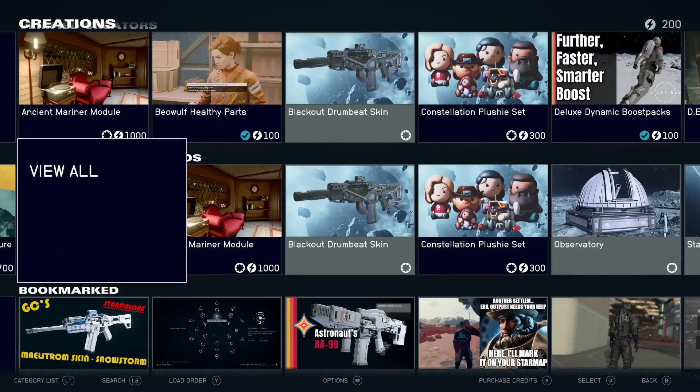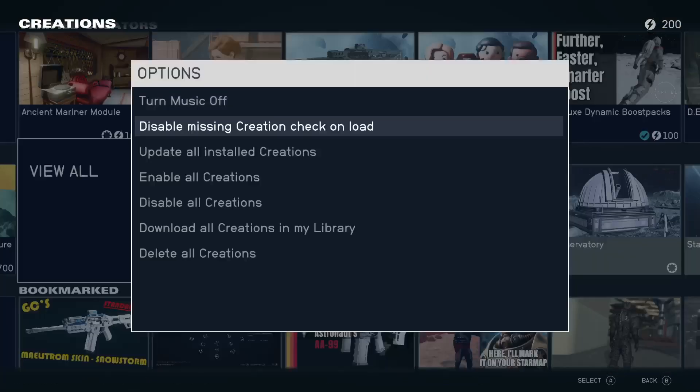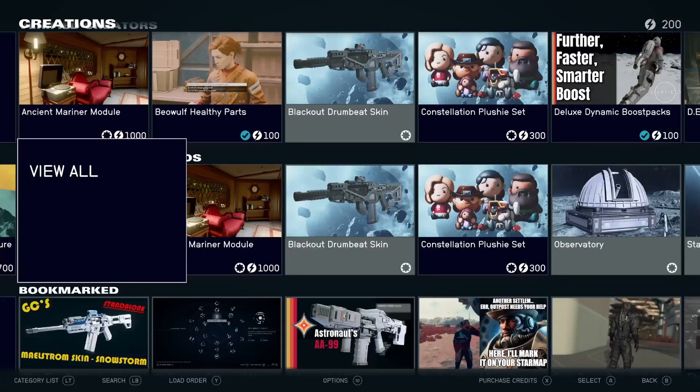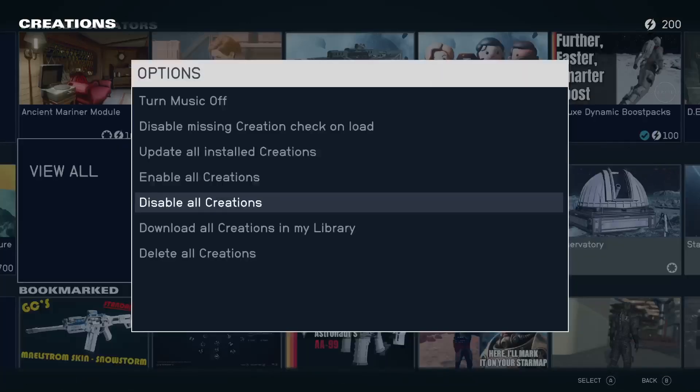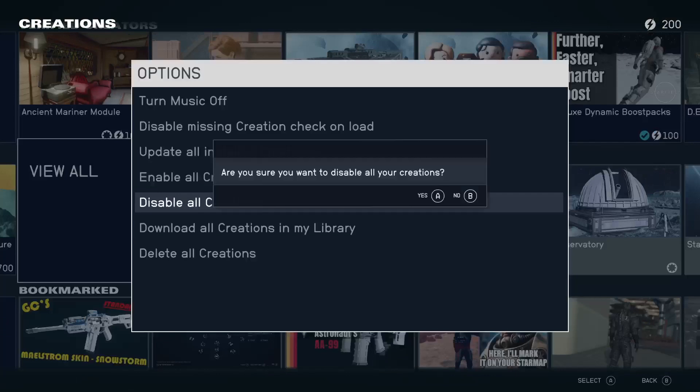Once the reloading stops, go down and hit the Options button in the bottom middle — it's basically what the start button does. When you do, scroll down and hit 'Disable All Creations' and hit Yes.